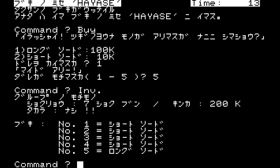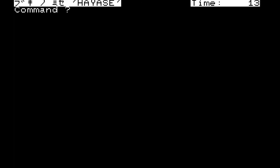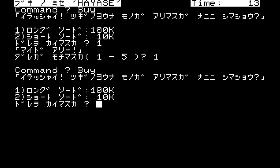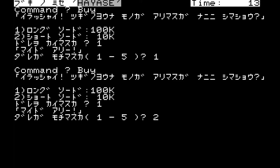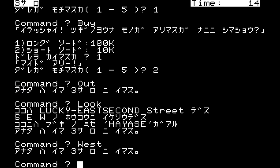Gimli already has the long sword equipped. We only have seven rations of food left — that's not good. Let's buy long swords for Aragorn and Boromir as well. We can't seem to sell our stuff, so let's just leave the store. We can go south, east, and west — we came from the east, so let's go west.